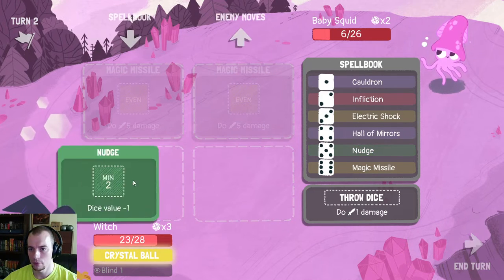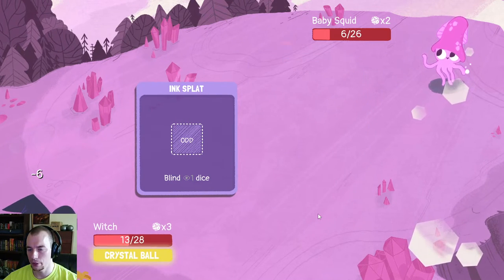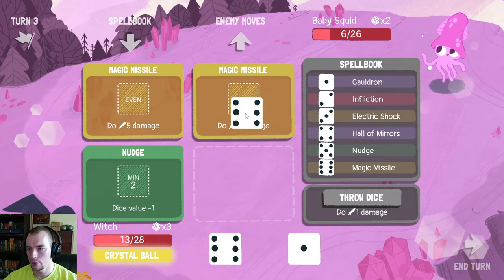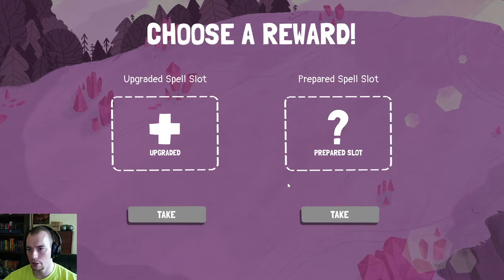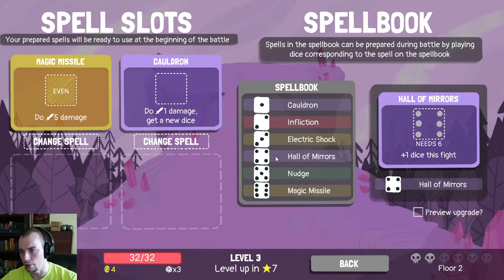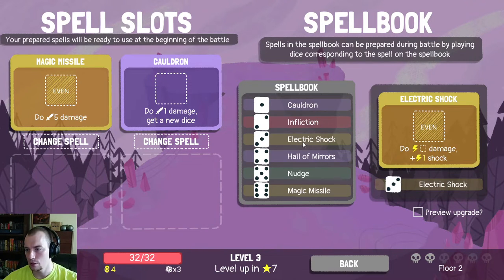I'll get a Nudge — sure. Slightly more painful turn here, but it should be fine. All the magic missiles — we get our health back. Every spell slot, prepared spell slot — both are good. I like having the extra prepared, it gets you off the fight a little bit faster. So that means I now have a second spell I can just start with. I can start with Hall of Mirrors — needs a six though. I can start with Shock — it's also just a really strong one. They both need evens, which is maybe a little bit awkward. So then what do I do on odds? I have a Nudge, another Shock, or a Cauldron.